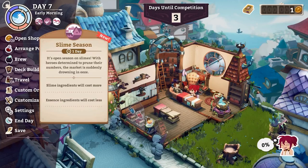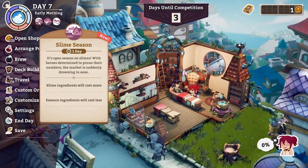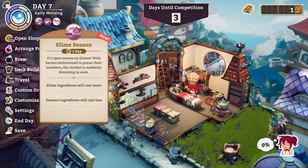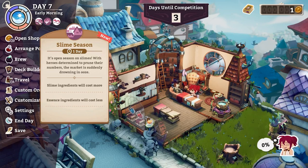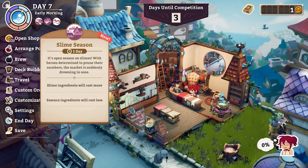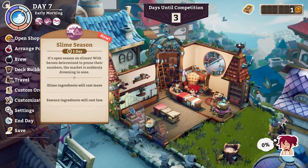A recap of today's events: it's open season on slimes with heroes determined to prune their numbers, so the market is suddenly drowning in ooze. Slime ingredients will cost more and essence ingredients cost less — although if they over-harvested all the slimes, wouldn't slimes be cheap? Unless that's what the essence is — dead slimes. I don't know.